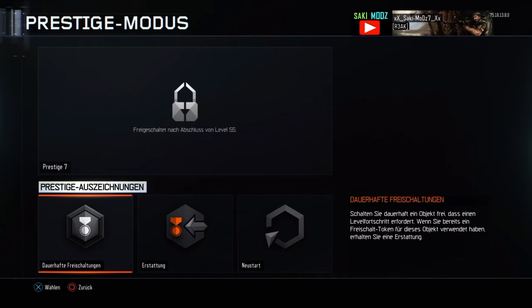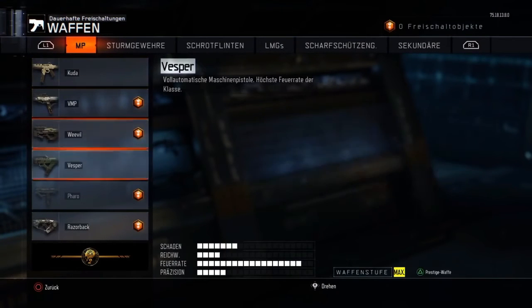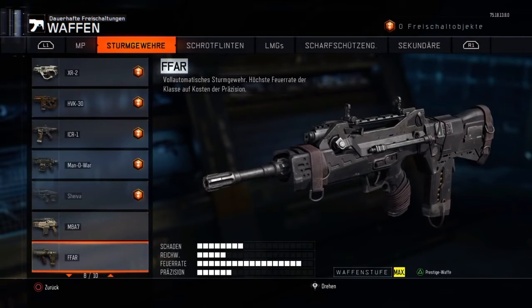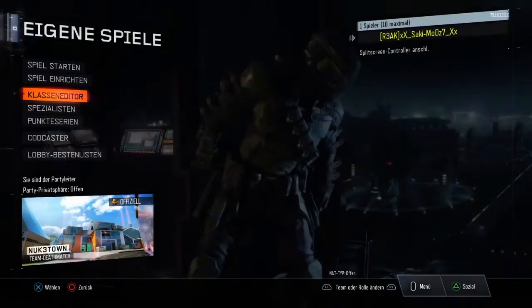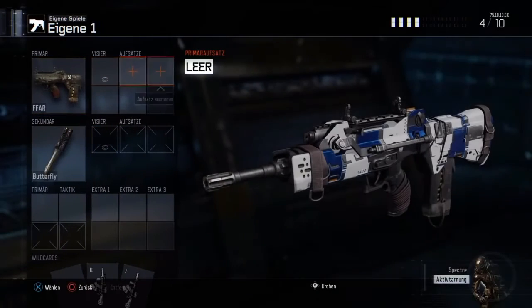After that, scroll all the way down to the gun that you wanted to prestige without losing the attachments, then hit triangle, go through the prestige process, prestige that weapon, and then back out.